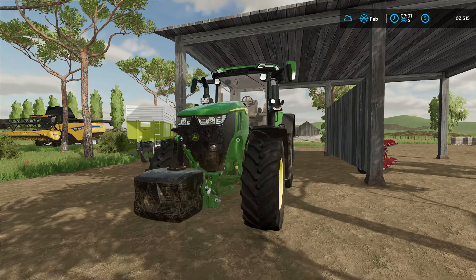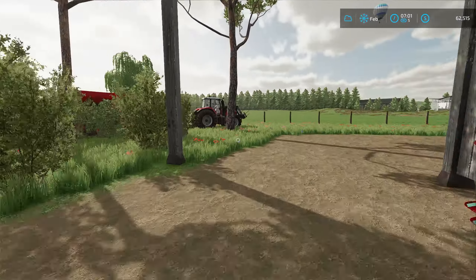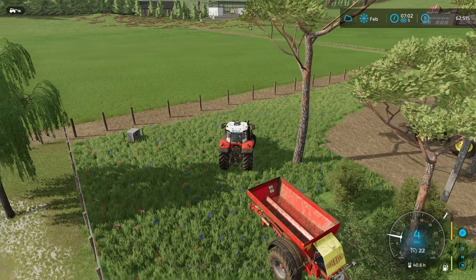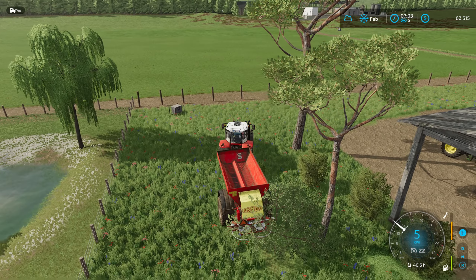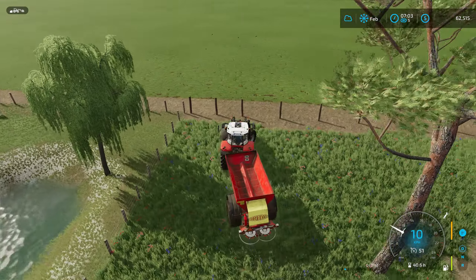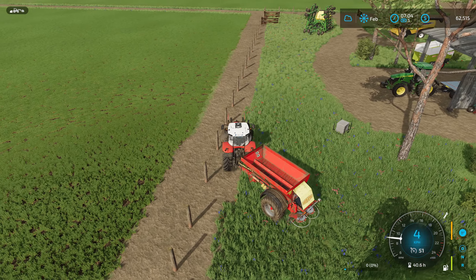We'll get into the Massey Ferguson - it's hiding over here behind the trees - and get the fertilizer spread again. I'm not sure if we have any spare fertilizer containers around. We may have - what's that one? Can't tell from here. It is fertilizer. That's probably lime - don't want that, that's a trap.